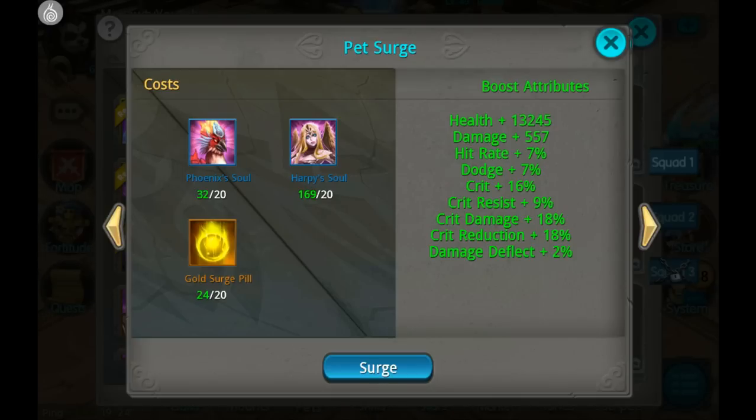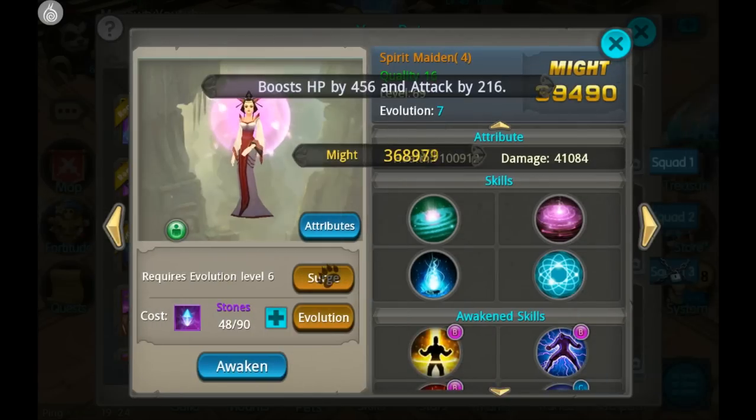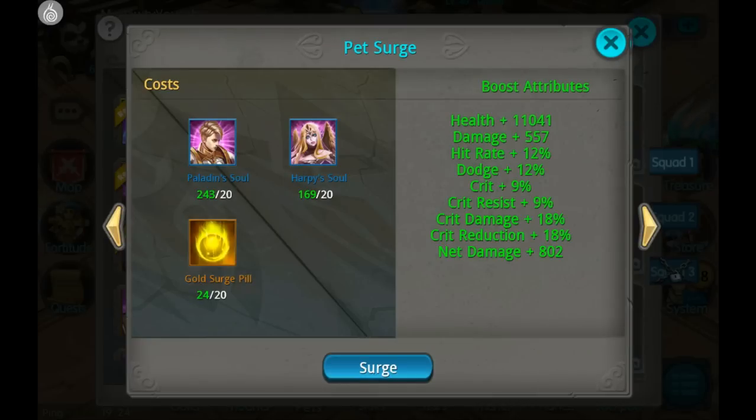Shall I do Hades now? Let's check out Spirit Maiden, what she needs. Spirit Maiden needs just Harpies and Paladin souls, so I have plenty of those — that wouldn't be any issue. But then again, I'm using Hades a lot more than I'm using Spirit Maiden. I'm bringing Hades everywhere, basically, in almost everything I'm doing.